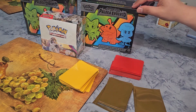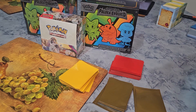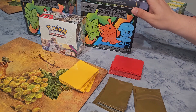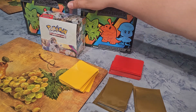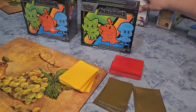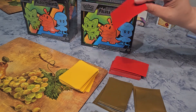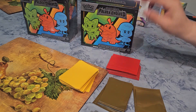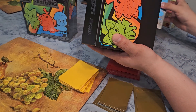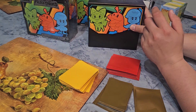I unsealed it specifically for the booklet that it comes with, to see what cards are in the set, because I have no idea. So we're going to start off with this one, then we'll unseal the second one. I'll move the booster box to the side, and we'll be sleeving our cards with some Dragon Shields. Let's start off with this one — it's an ice box.